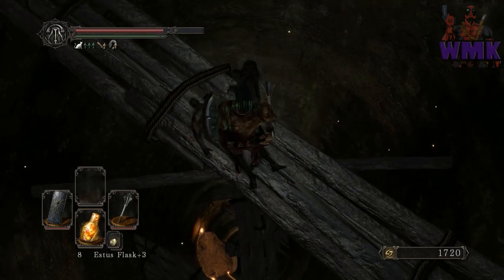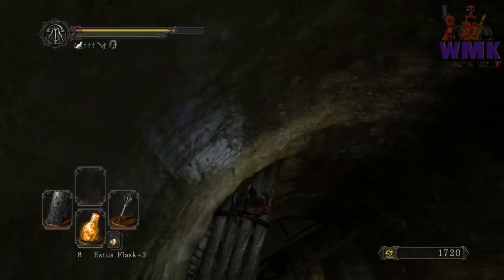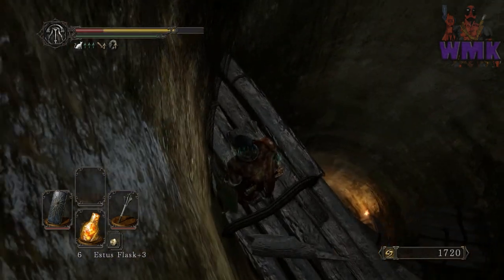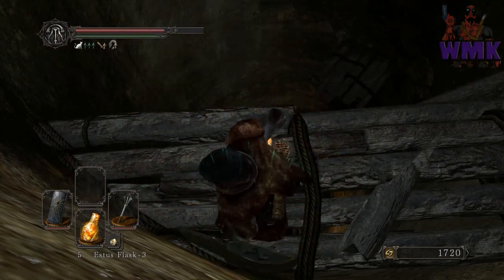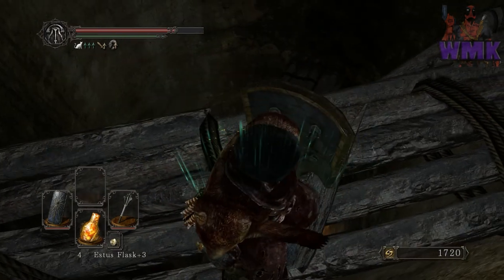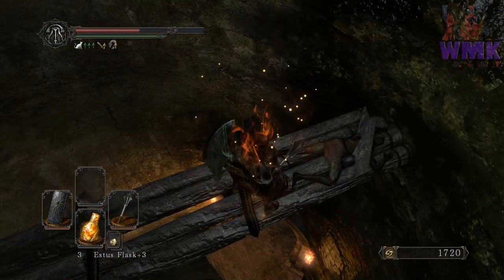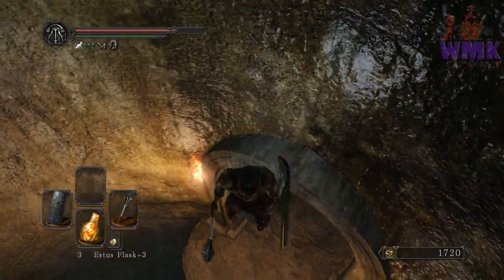First we're gonna drop off here just to make sure we're topped off. I prefer to drop off the long way here and take more damage. I'm not even gonna run — I'm just gonna walk off. Watch what happens. See, it puts me right in the right spot there, and then I drop off here — and there we go.